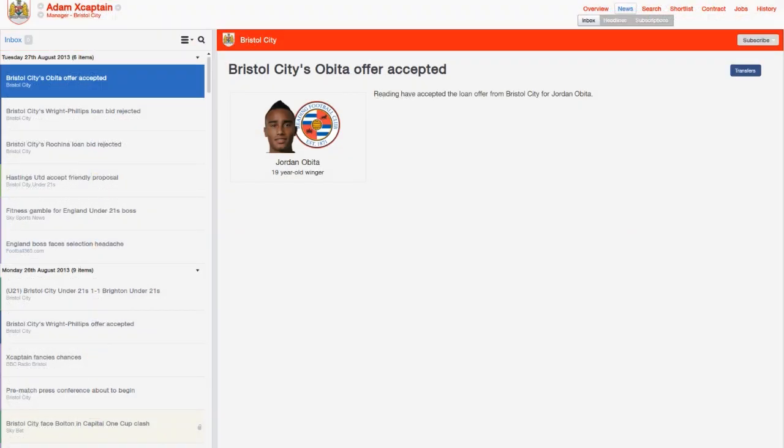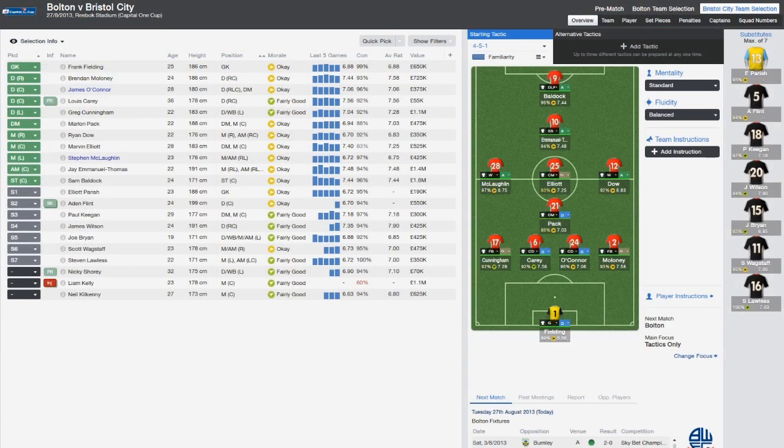That's just loan players. We'll go to the map — this will be my tactics for today. I need to set Paul Keegan as my defensive midfielder. We'll have McNaughton and Ryan Doe. J. Emmanuel Thomas playing attacking midfielder and Bulldog up front as a deep-lying forward. I'm just going to save it here.